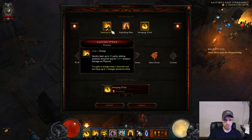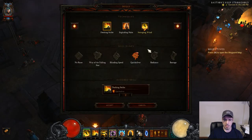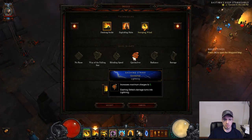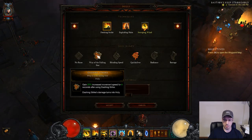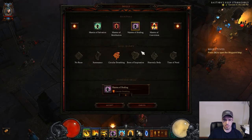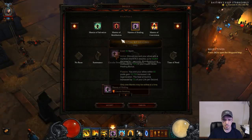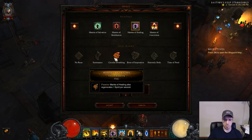Sweeping Wind — Inner Storm: when your Sweeping Wind is at 3 stacks or more — which as you can see it always is — you gain 8 spirit per second, helping with spirit regeneration. Dashing Strike — Quicksilver: you can use Wave of the Falling Star for an extra 20% movement speed after using it, but I like having 3 charges instead of 2, which is why I use Quicksilver. Finally, Mantra of Healing with Circular Breathing helps with recovery to stay alive in Greater Rifts and T10, and provides more spirit regeneration.